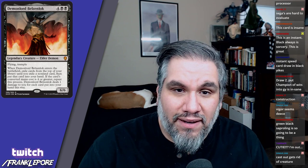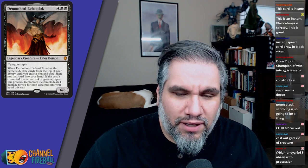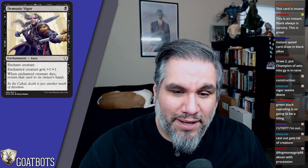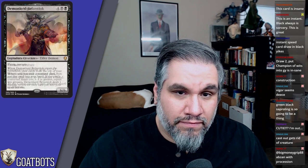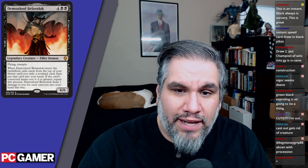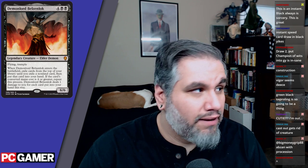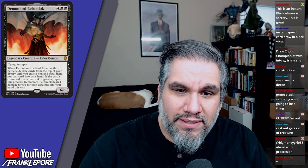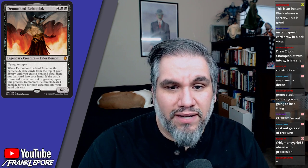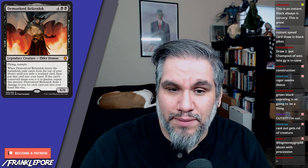Demon Lord Belzenlok is probably one of my favorite cards in this set — and we're talking about Dominaria limited, where Cast Out isn't going to have any place. Flying trample six-six for six is a great deal; I will play six-six for six with flying and trample all day. When Demon Lord Belzenlok enters the battlefield, exile cards from the top of your library until you exile a non-land card, then put that card into your hand. If the card's converted mana cost is four or greater, repeat this process.